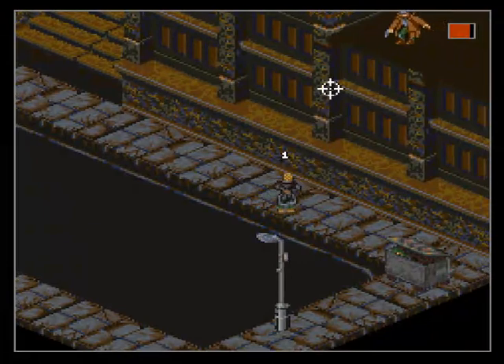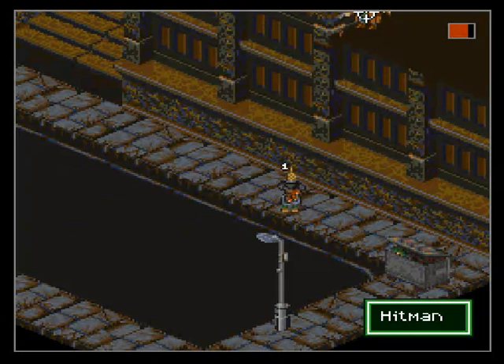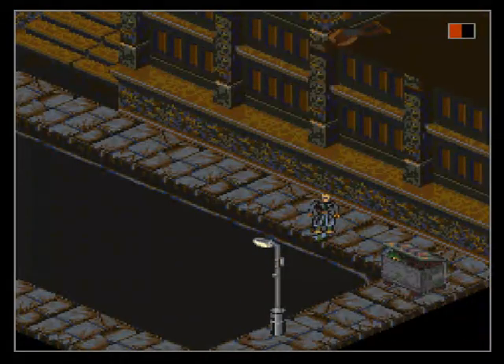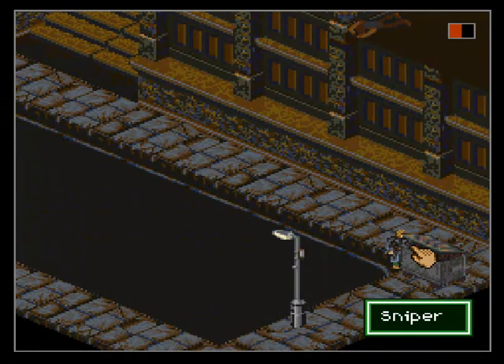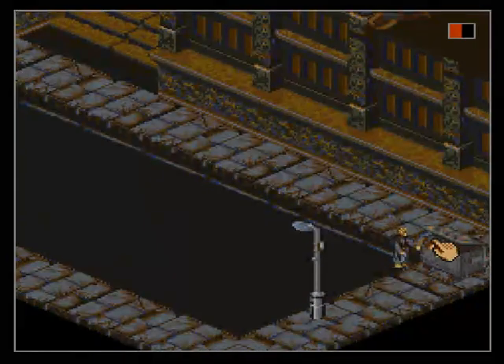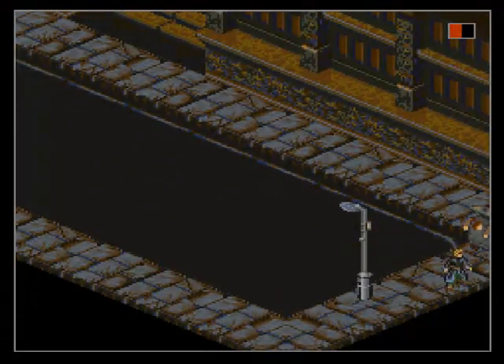Ooh — Hitman! On the roof. He's got a fedora and everything. Forty Nuyen, not bad. There's a sniper in there that we can see and I can just shoot. Ten Nuyen — right on. That was easy.